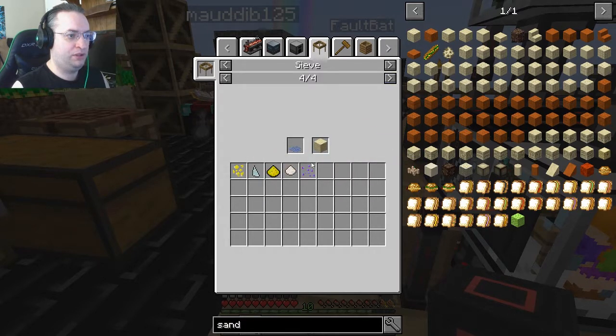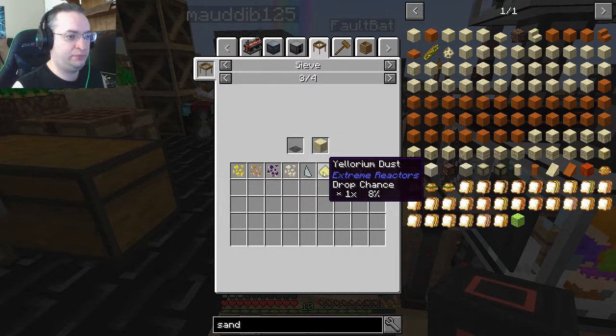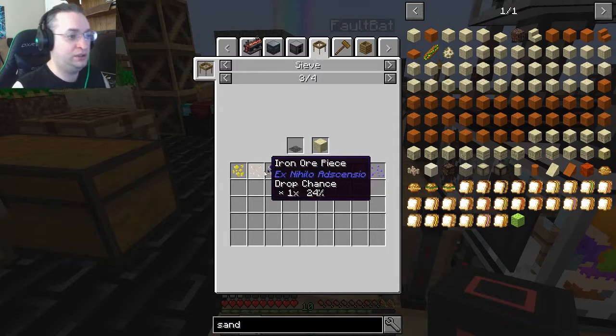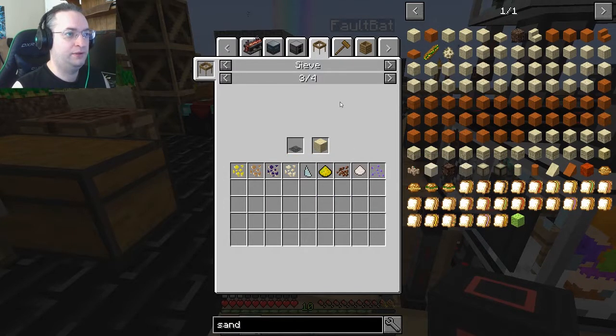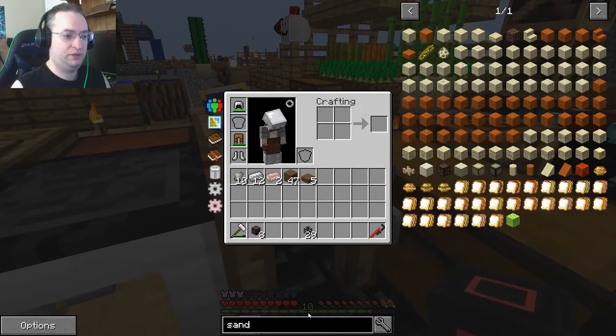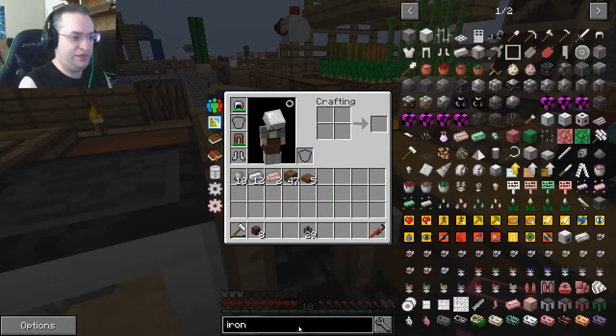We can have copper — wait, the copper wasn't part of it. It should be in iron sieve with iron mesh. Let's see: iron, magic, gold, iron, lead, nickel, prosperity, Eulorium, cocoa, quartz, iron dust, and ancient spores — no copper that way. Oh, I must have been looking at iron. It gives us the Eulorium and prosperity; we need those. We'll need copper also, but we'll put in the iron stiffened mesh. We can easily switch it out as we need.